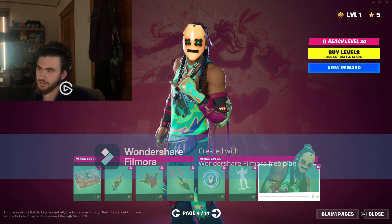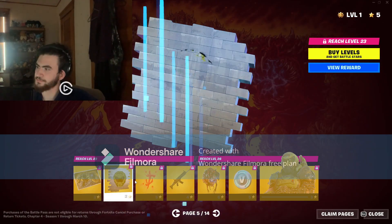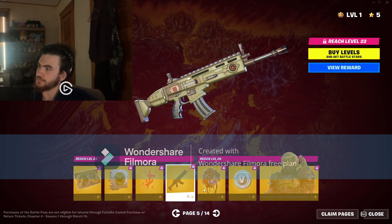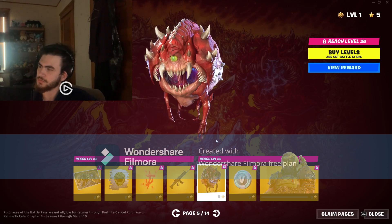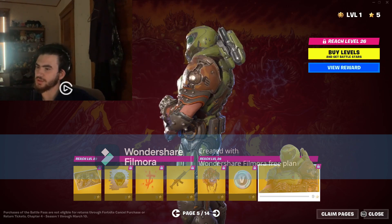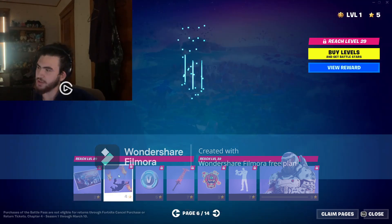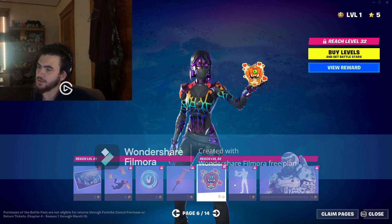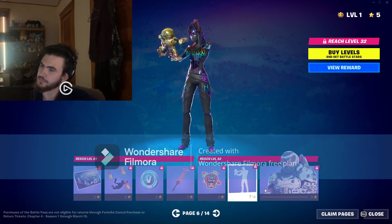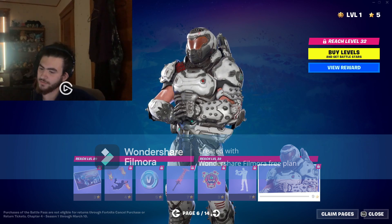It's like a skateboard glider. 100 V-Bucks, Balance Board emote. Now we're into the Doom Slayer skin — Doom Slayer loading screen, Slayer's Helmet spray, Mark of the Slayer back bling, Creator Shroud wrap, Decodemon glider, 100 V-Bucks, and the Doom Slayer skin.